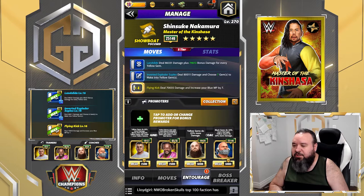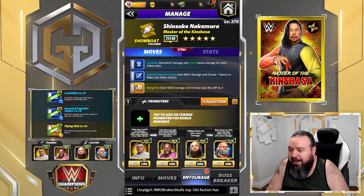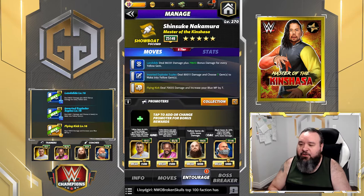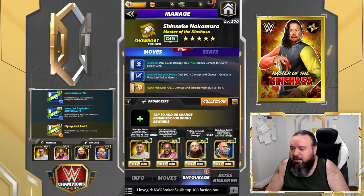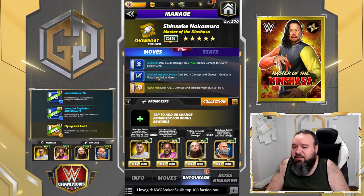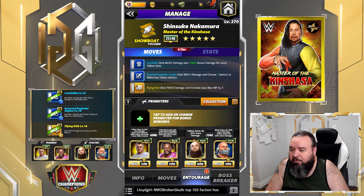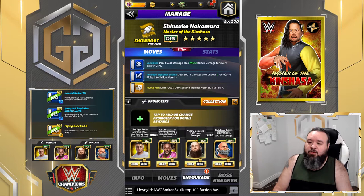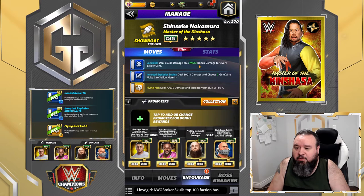I went with Kofi so we start with that yellow. I also went with Shane which adds 40% yellow gem damage and creates one extra yellow. If your Shane isn't high enough, I think it's Cena that adds 35% to gem damage - but if you don't have Shane maxed, you're probably better off using Ziggler which creates four extra yellows. I put Stroman for 25% yellow gem damage and Austin for 20%. You definitely want to go percentage over flat 2,200 - adding 20 or 25 percent is much more sizable than adding a flat 2,000.